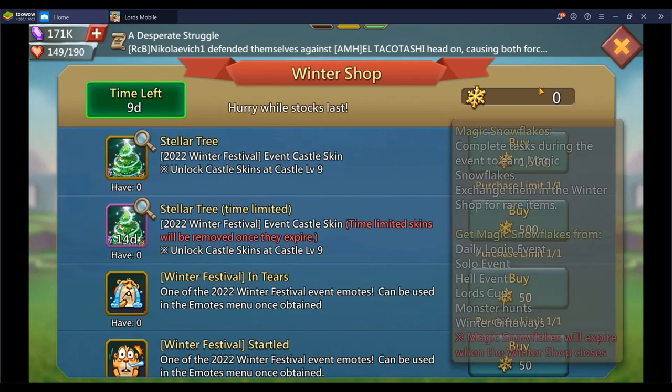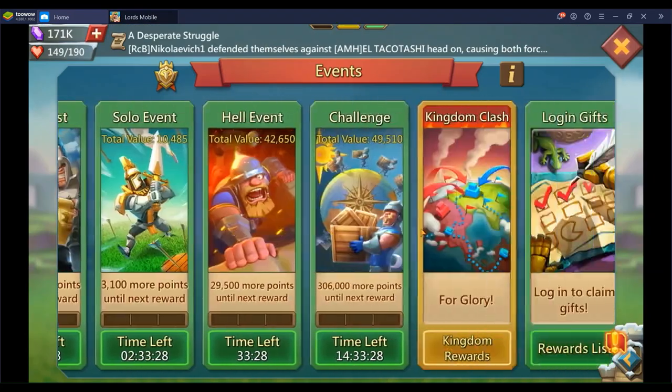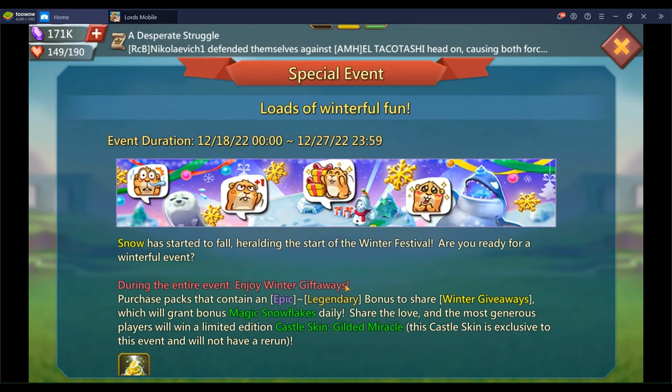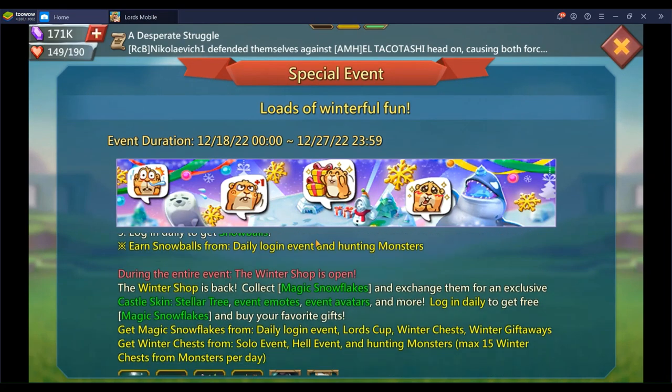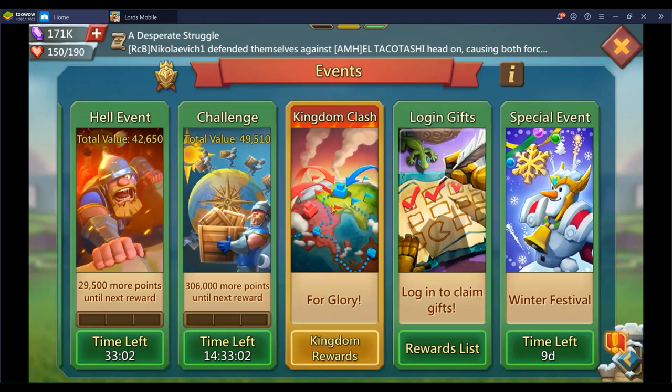You're going to get those remaining snowflakes from winter chests. Winter chests come from solo L events, monster hunting — with a max of 15 per day — and winter giftaways. On average, these chests drop a little under 3 snowflakes per chest, based on the same ratio as past events.